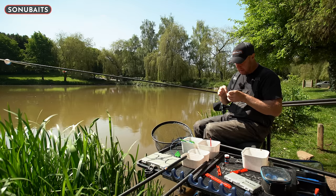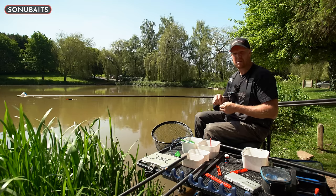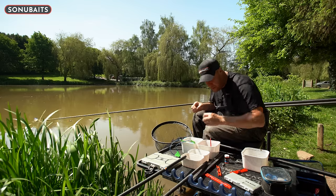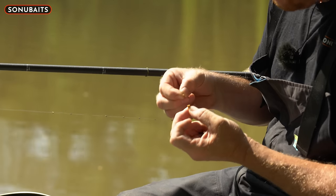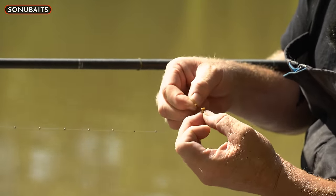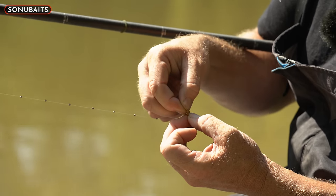Going to band a four-mil — I've got some robin reds but I'm just going to use one we prepared earlier, four-mil straight out of the packet. How I like to band them — hold the pellet with your middle finger and thumb, present the band around to the side of the pellet, and then your index fingernail right the way through the band, then loop it over.